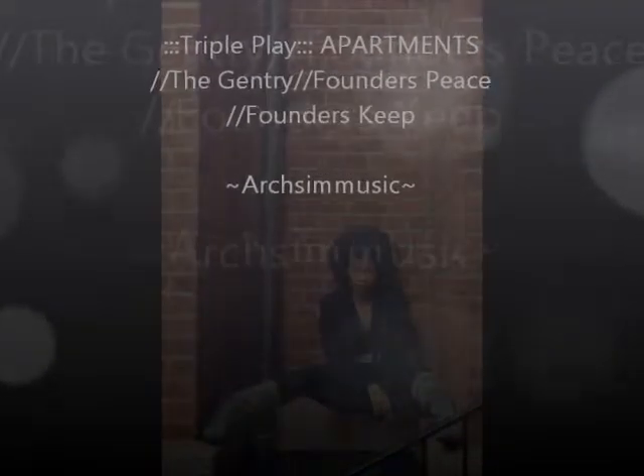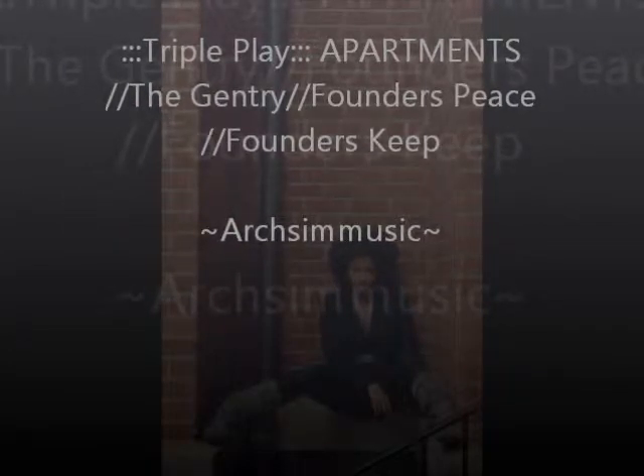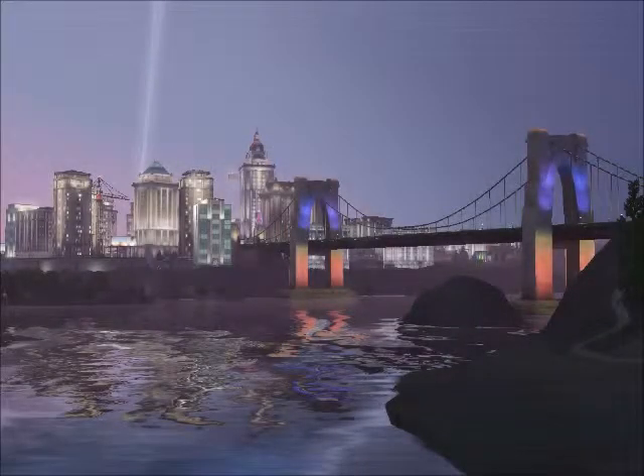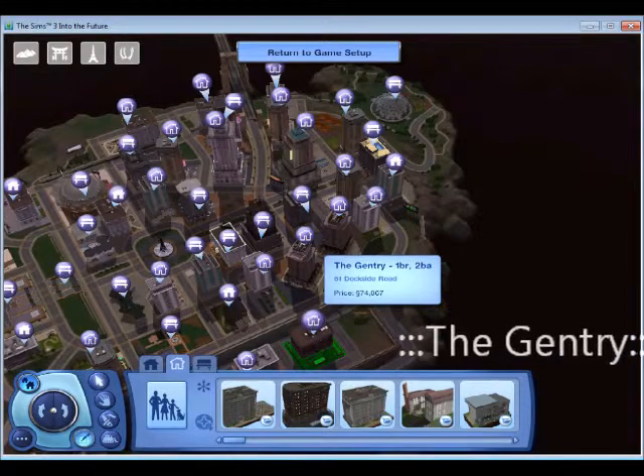Hello YouTube, welcome! This is Arcs and Music with something I'm calling a triple play. It's basically showing you three different lots, and this specific triple play is on apartments — three different small one-bedroom apartments in the city of Bridgeport. The first one is called the Gentry, located at the bottom part of the screen. This is an exterior shot of the building. Bridgeport is really cloudy and dark, so these shots aren't really that exciting.